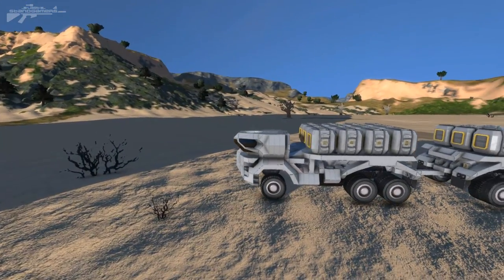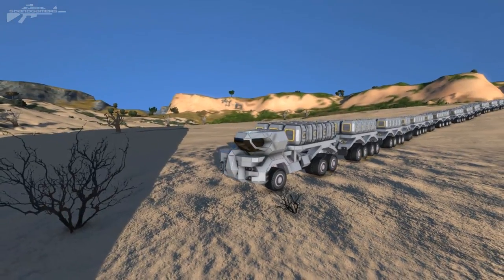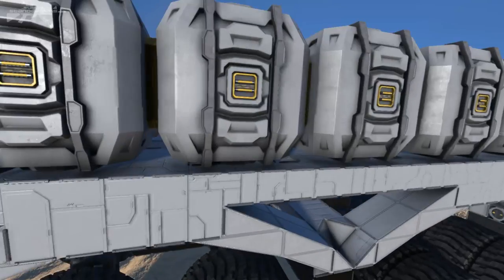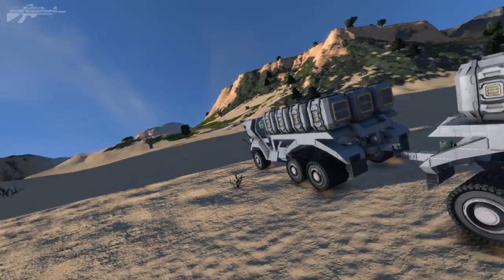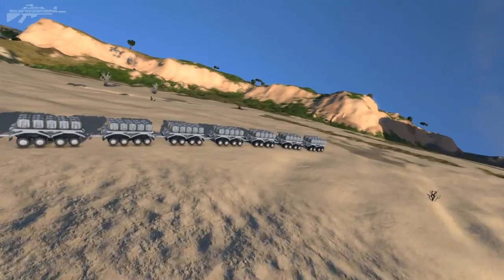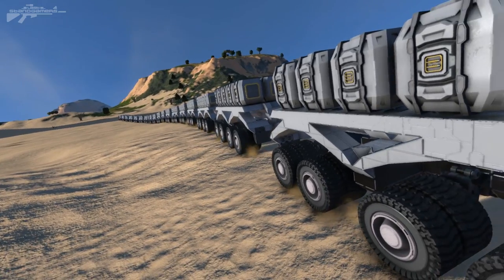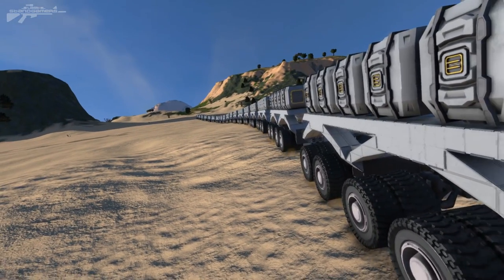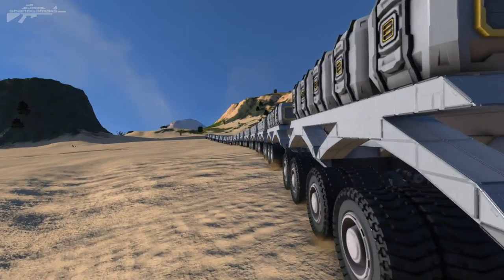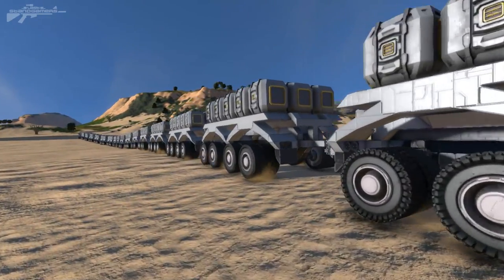Could we increase this speed by adding more wheels? Yes. It looks like we're actually getting moving a little bit faster here. Hopefully we don't hit this tree and just come to a dead stop. The trailer is moving ever so slightly. If I go back into F8 mode, my truck should still be pulling. Yeah, wheels are still pulling along, and I can actually spectate the whole column of trailers. I wonder what the turning radius of this thing is going to be — absolutely appalling, I bet.